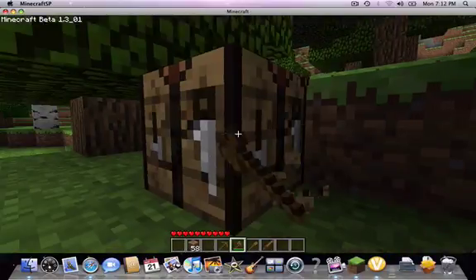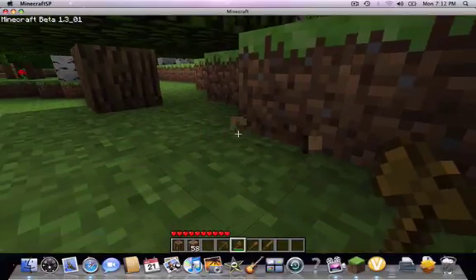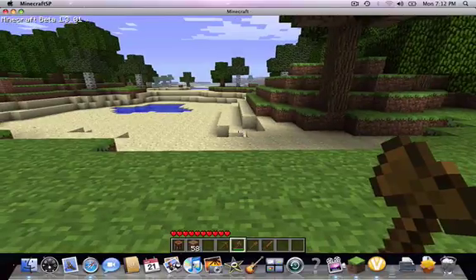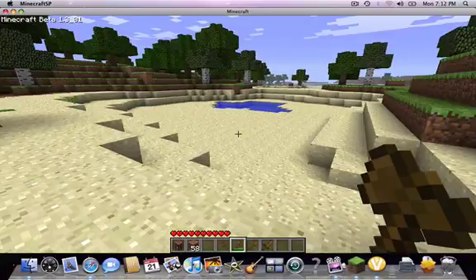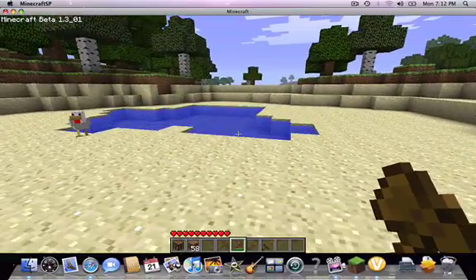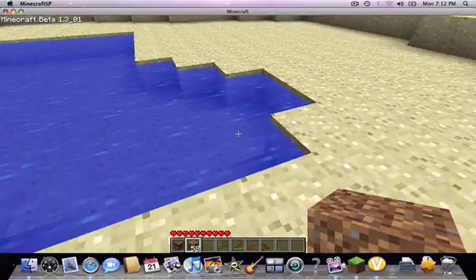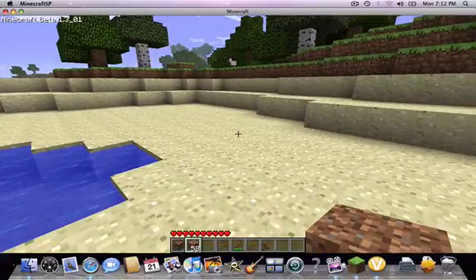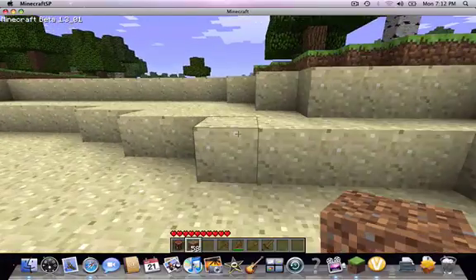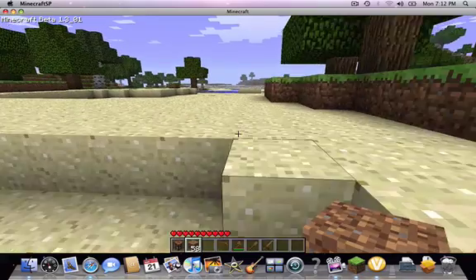How much dirt do I have? 58 dirt, that's not bad. I can make a small house out of that just to start. I don't want to get too far from this pond because that's the area where I spawn. I'm going to go up here and look for some flatter ground so I can make a house, because clearing uneven terrain is annoying.